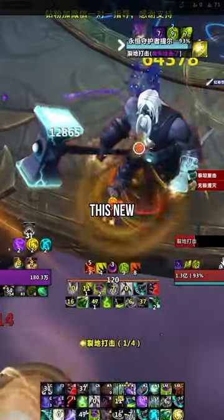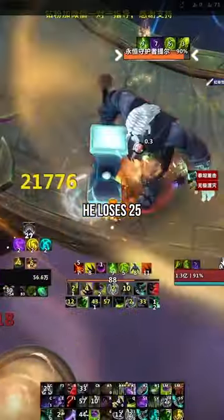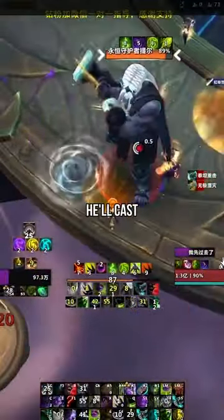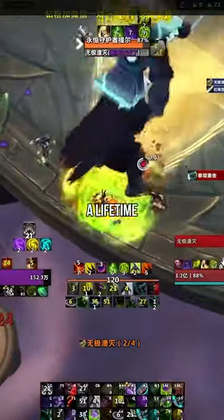Turn Tier into a target dummy with this new secret tech. Every time Tier casts an ability, he loses 25 energy, and upon reaching zero he'll cast Siphon Ovestone, granting him a massive shield which makes this boss take a lifetime.